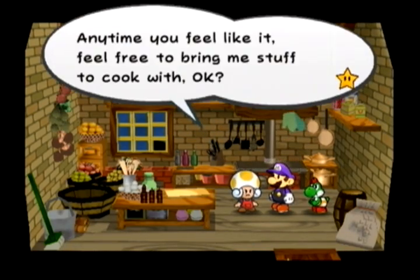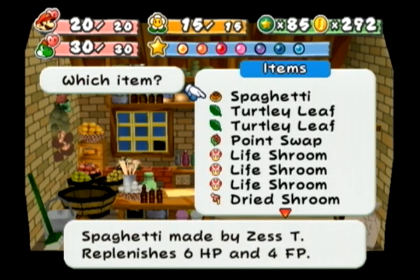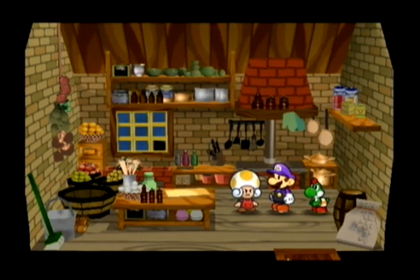Why would you cook the pasta that heals 10 HP and 5 FP and get an item that heals only 6 HP and 4 FP, unless you're trying to get all the recipes? That's exactly why — I wanted to make Shroom Steak but no, that's not what happened. I'm going to take care of as many pasta recipes as possible with as few pastas as possible — you can get all pasta recipes from just two Fresh Pastas.